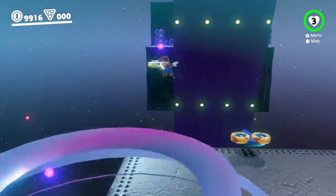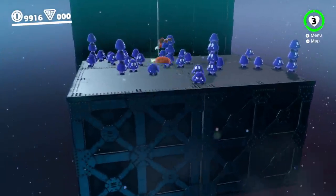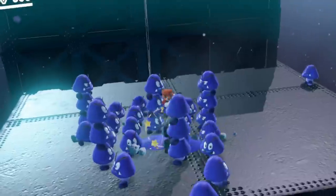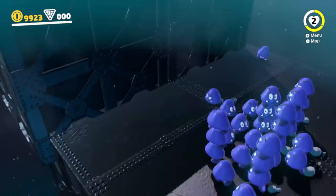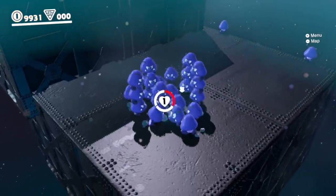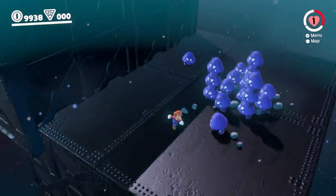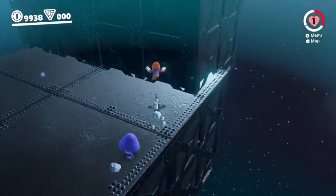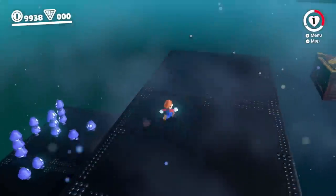Mario gets ready to cross, and he almost falls but recovers and makes it to Goomba Land. The Goombas all come towards him, surrounding Mario with blue Goomba madness and dealing damage. Mario hops along on top of them, taking them out bit by bit, showing he is a master of stomping Goombas. Down to one health, he runs, lures the Goombas to the side, and after a triple jump wall jump, makes it up without losing a life. Looks like the Goombas can't climb.